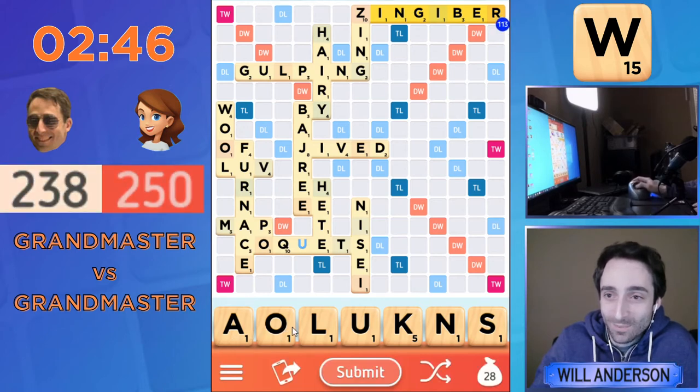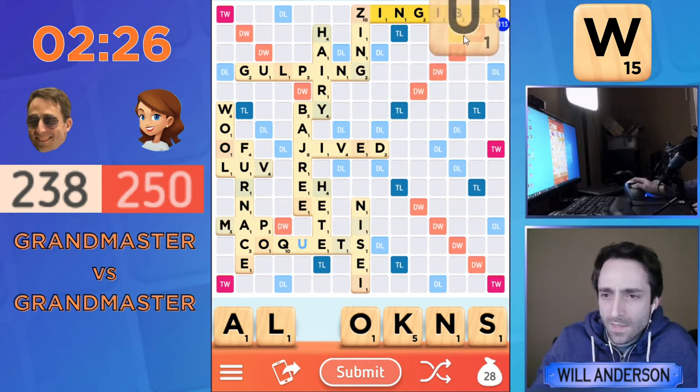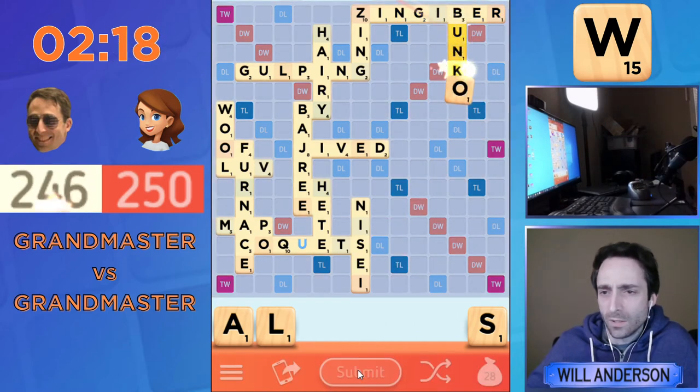An enormous play by Zoe gets her right back in the game. That is a stroke of bad luck for me, without a doubt, but we will soldier on. I don't really think I have any of those good scoring plays or bingos with this rack that I would love to have. So instead I think I'm going to try to get rid of this U — hopefully once and for all — and keep good bingo tiles and just play BUNKO here.